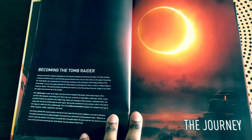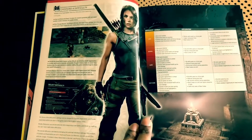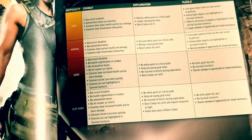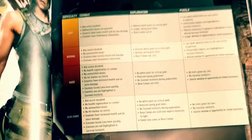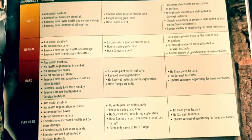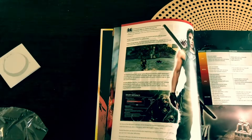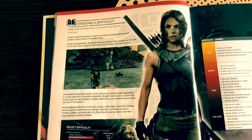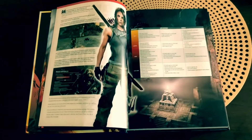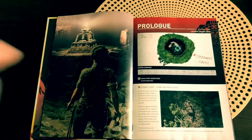In the prologue section we get 'The Journey: Becoming the Tomb Raider,' with background lore and information about the game. It shows you all the difficulty options from easy all the way up to very hard, covering combat, exploration, and puzzles. On easy mode you get easier puzzles and crafting abilities, whereas very hard makes things more challenging. It also shows you all the resources in the game and gives you a map and location overview — great for those who've played previous Tomb Raider games.